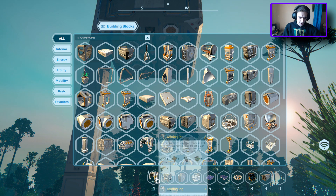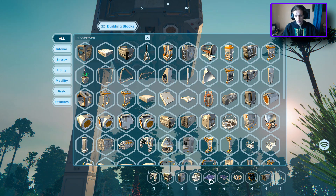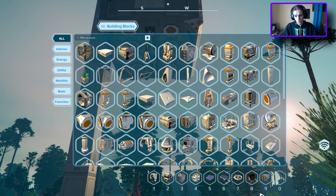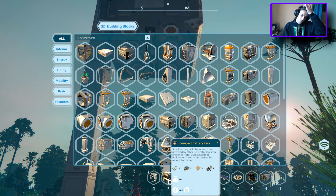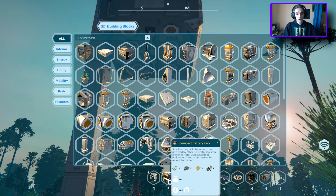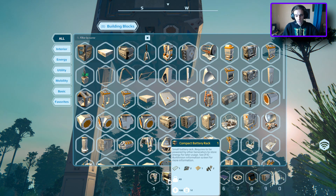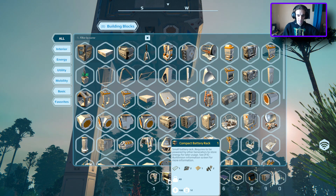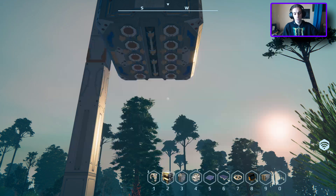So exactly how much power do these drills take up? They take up 200 apiece, and these solar panels generate 250 apiece. So that's one solar panel per drill and two batteries per drill. That should power it with a tiny little bit of surplus. So if I stick three batteries per drill, that should give us what we need.